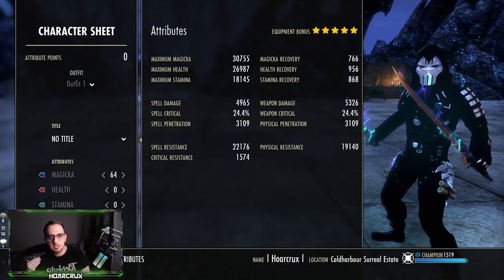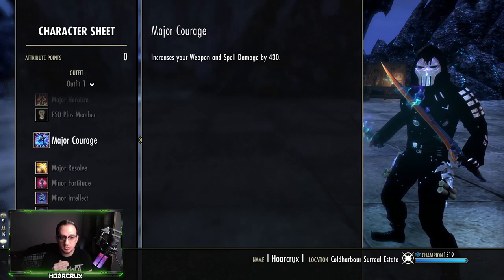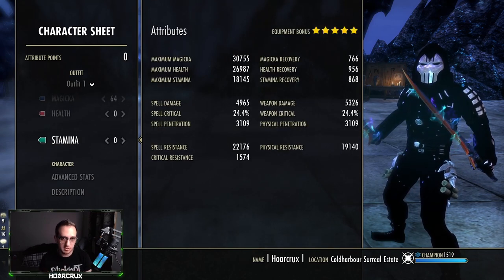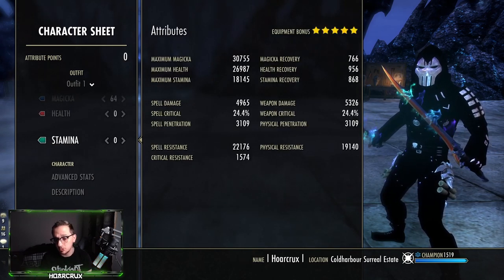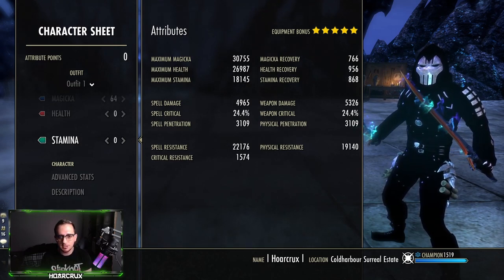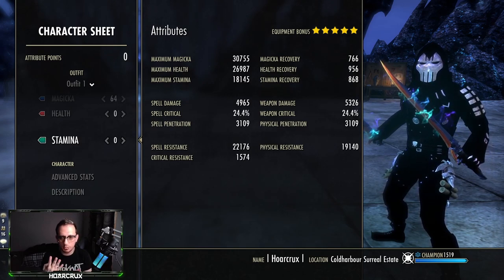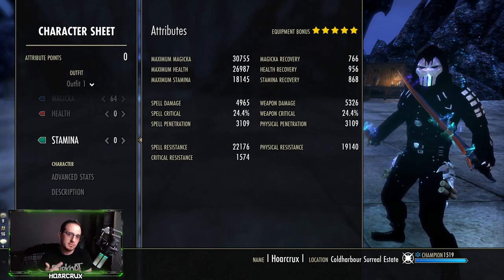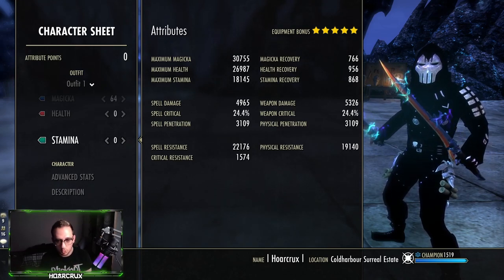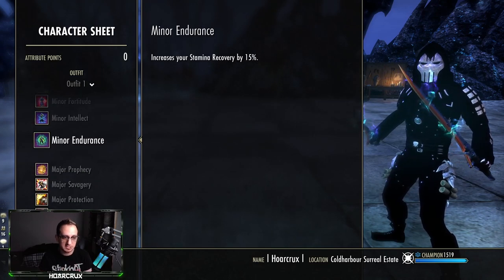Character sheet — everything completely unbuffed. You don't have to worry about recoveries whatsoever. Ideally you will not want to be Breton. I am a Breton on this class. You want to be High Elf, Dark Elf, or Imperial. I think Imperial might be best in slot, with High Elf and Dark Elf as second options. You could possibly run Nord, but I honestly think Imperial will be absolutely best in slot.